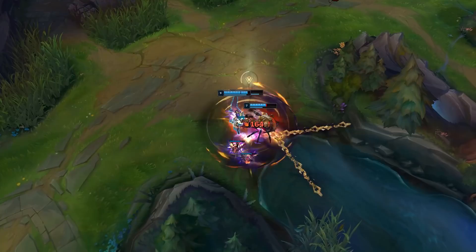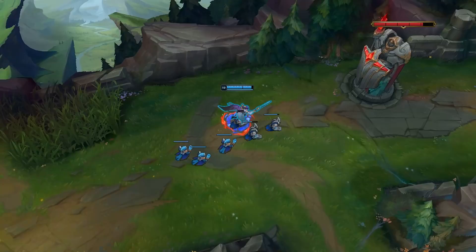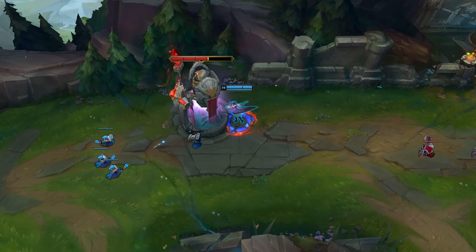Fiora's ultimate is Grand Challenge. She puts four vitals on her target and the movement speed from proccing those vitals is also increased. If she hits a vital before the target dies, or procs all four vitals, an area of healing spawns for her team. If she procs one vital it lasts two seconds, but if she procs all four vitals it lasts five seconds. This is what makes Fiora such a strong duelist in 1v1 situations.